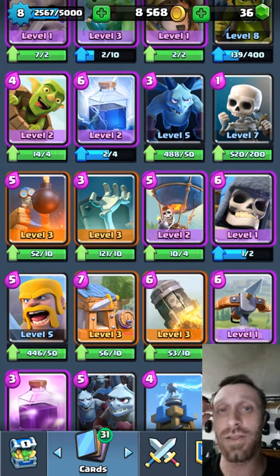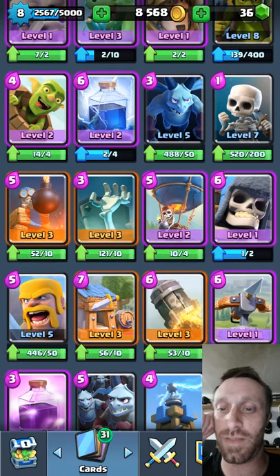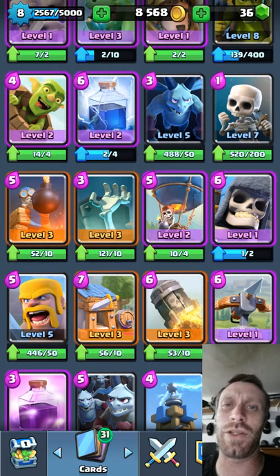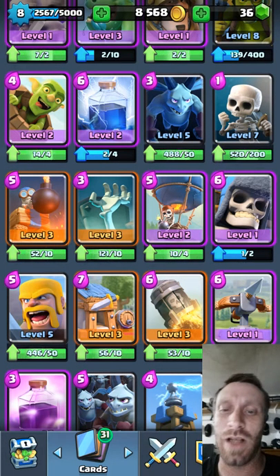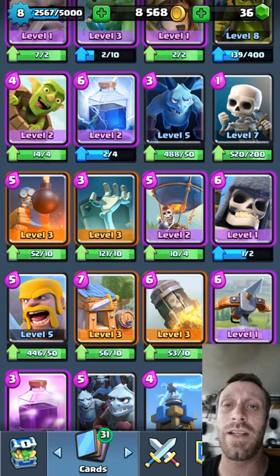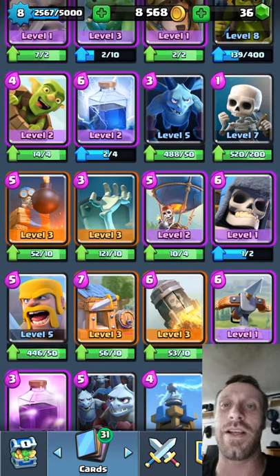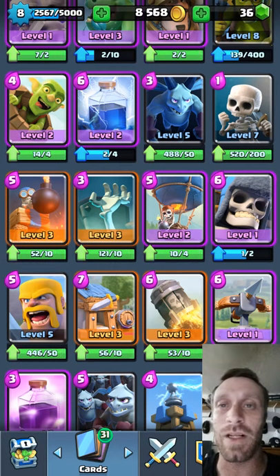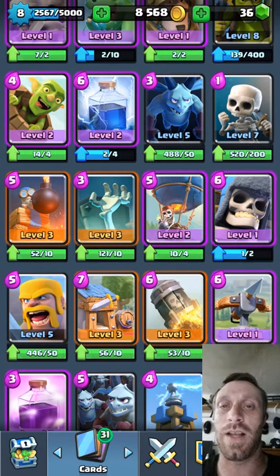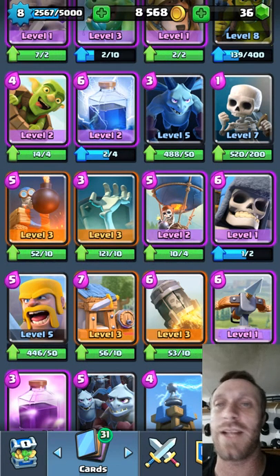Bomb Tower got nerfed so nobody really uses that anymore — thank God, it was just OP. Tombstone nobody really uses. Balloon — some people do use it. Your Cannon can distract it, but you need to drop your Cannon one or two tiles right in the middle of your base so that both Crown Towers can attack that balloon and take it down. You need the benefit of both Crown Towers — that is huge.